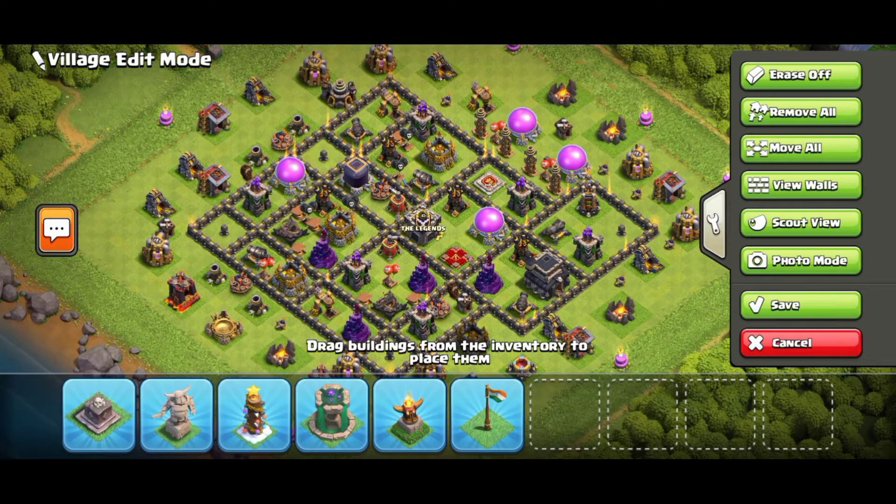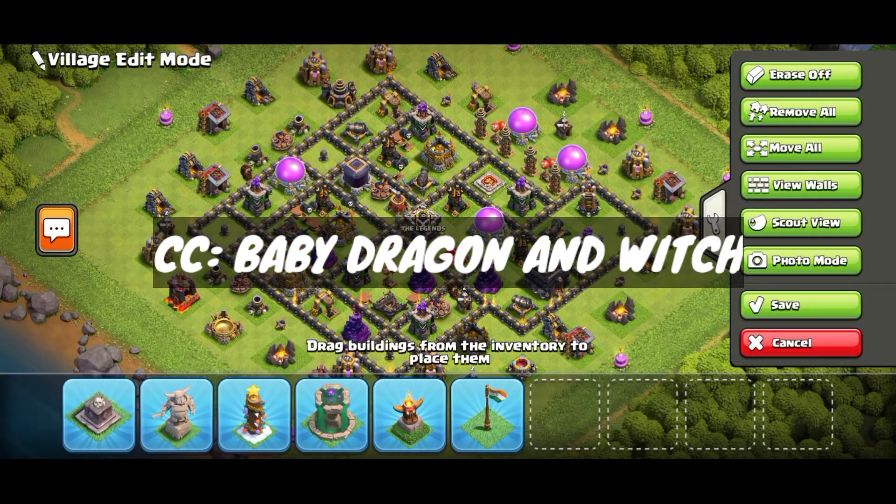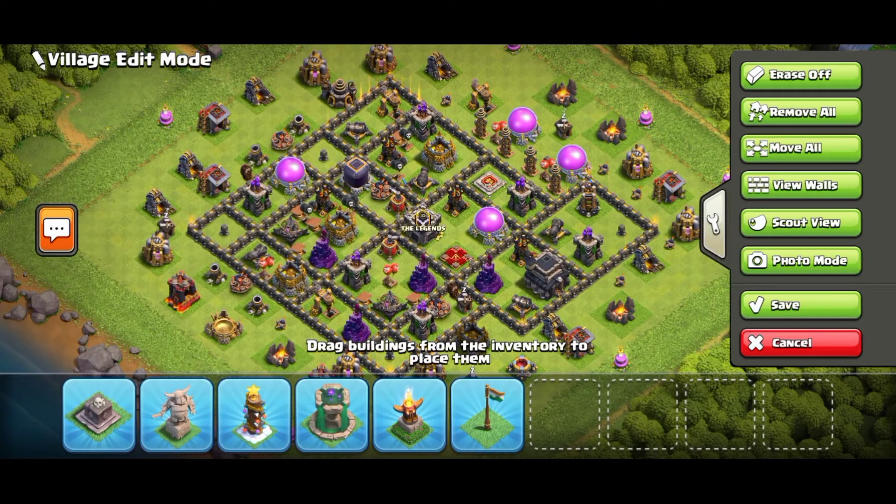This is our second base. It has the same centralized CC and town hall in the corner. This base is one-star anti, anti two-star. This is an OP base because the town hall position makes it very hard to three-star. It has a centralized CC and queen. I have made some changes, and the link will be in the description for all the bases in order so you can easily use them.